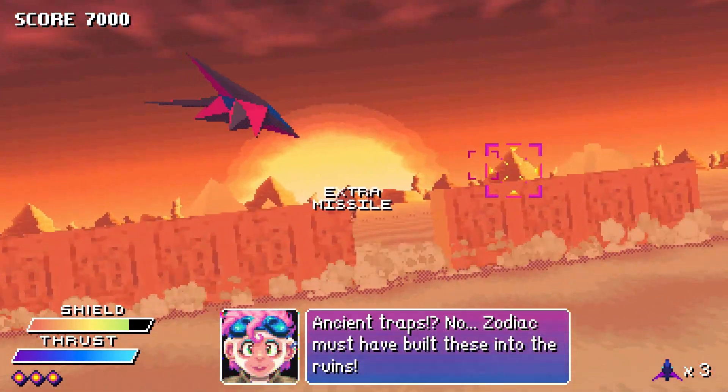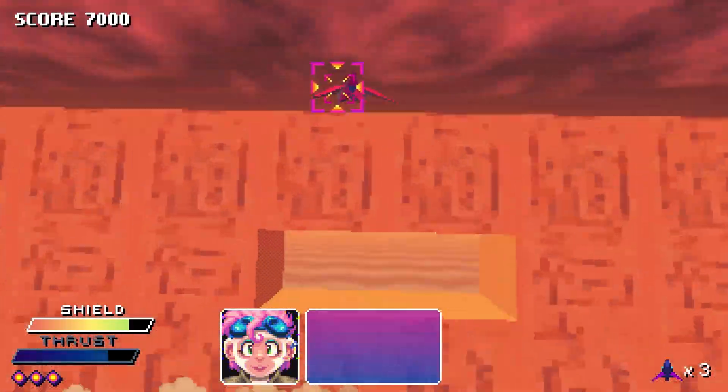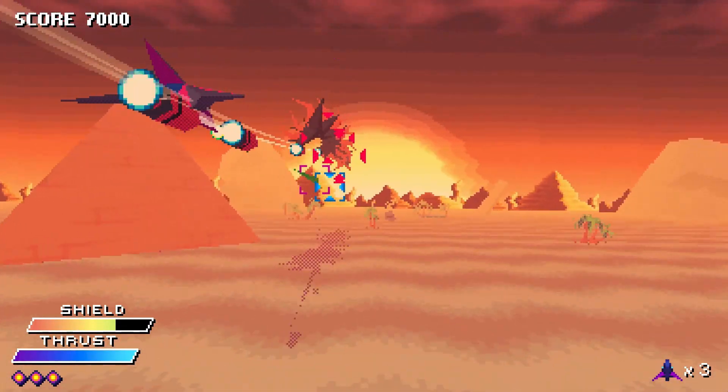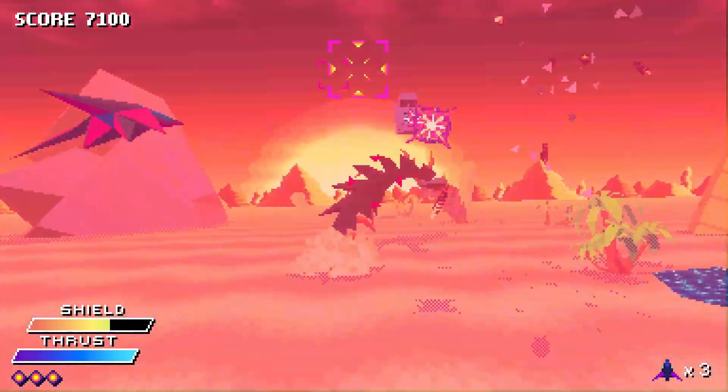Story-wise, I've already told you all that you need to know — there's not much else to say at the moment. Q and her mechanic will often converse mid-stage, but because of how fast-paced the action is, it can often be difficult to read what they're saying since you'll be more focused on flying your fighter.